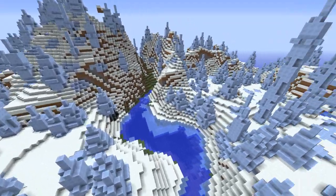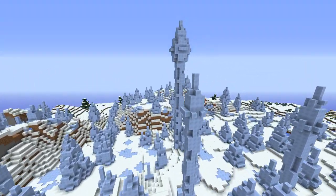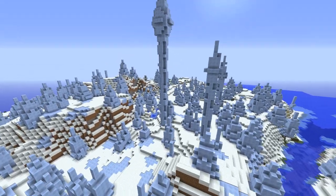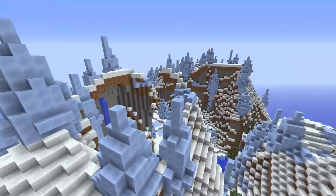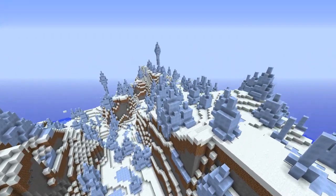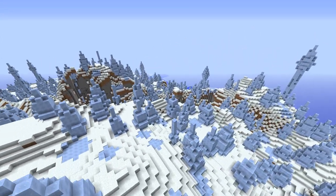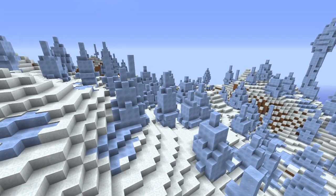Moving on to what I think is my favorite — the ice spikes biome. I really like snow and snowy biomes, and this is the ice spikes biome. It shows off another new block in the 1.7 update called the packed ice, and it's not as transparent as regular ice. The whole spikes and the terrain generation look really cool. And if you put this in amplified — I don't show it, but — it is just ridiculous. It looks really cool.